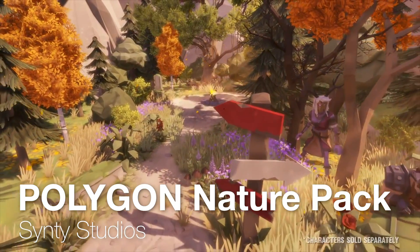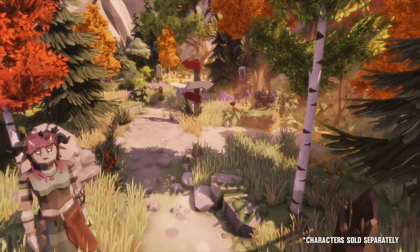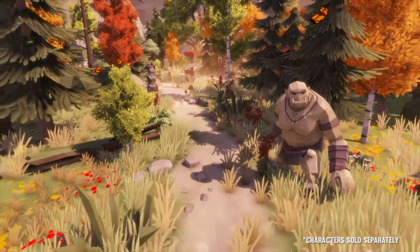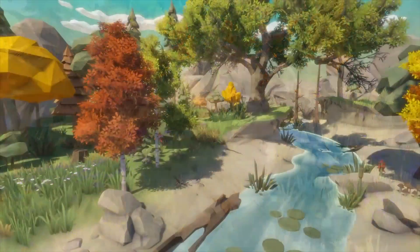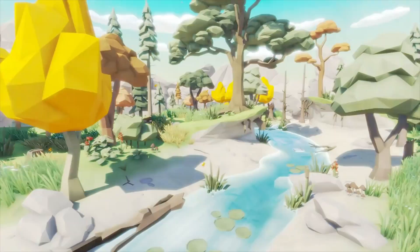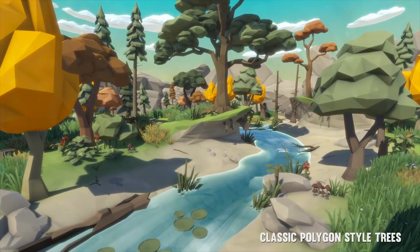Number eight: Polygon Nature Pack by Synthi Studios. Synthi Studios probably has some of the assets that I'm in deepest love with personally, and I've been using the Nature Pack from their Polygon series the most for my low-poly forest environments. This is basically a low-poly asset pack of trees, plants, terrain, rocks, props, and effects to add to your existing Polygon-style games. I also strongly suggest you check out the other asset packs that Synthi Studios have, especially if you're making a low-poly-style game.